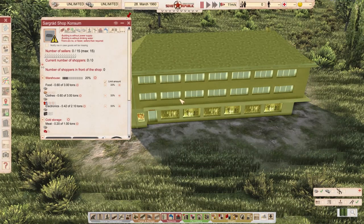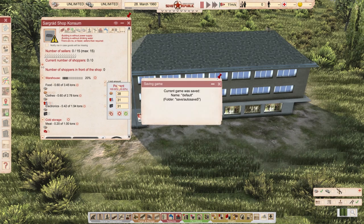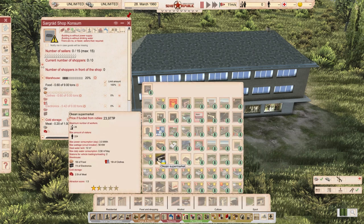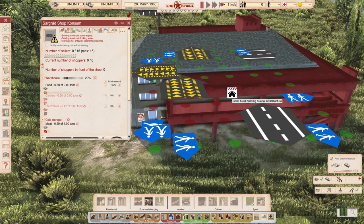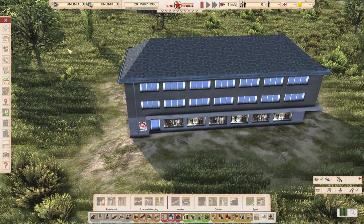It's a really beautiful model. Let's check the details: capacity of about 10 tons, nine tons of goods and one ton of meat. It has 15 workers. The Shopkonsum costs 15,000 rubles compared to vanilla at 17,000 rubles. The vanilla one is a little bit bigger, but this is quite a realistic price. I really like this shop — one of my favorite mods. Link in the description of the video.